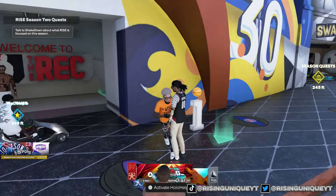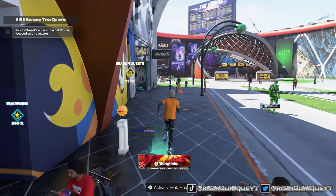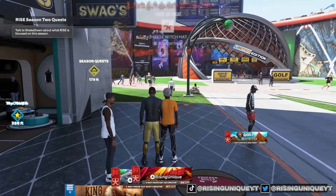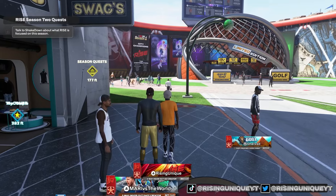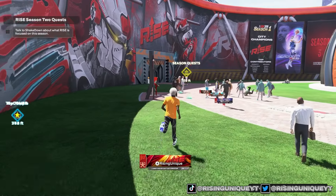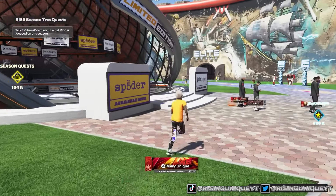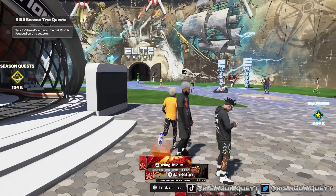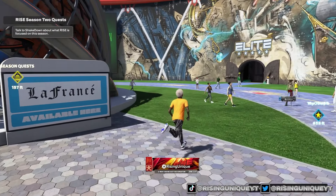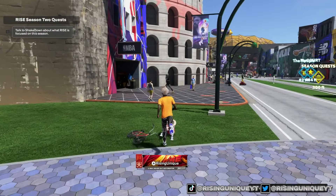You can also get VC from this, as well as clothing items and banners. I'm going to show you where every trick-or-treat location is. Most of them are by the stores, but there is a secret hidden one where you can get up to 10,000 VC. We're walking around and there's one right there — we get 2,000 VC.